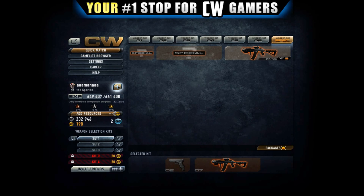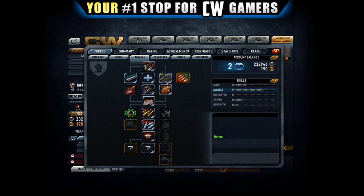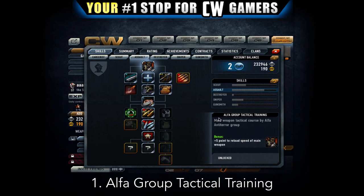First things first, we're going to go to the skills tab and click on that button. We're going to start with this career and skip all the way to the assault category. The first skill I'm going to show you guys is called the Alpha Group Tactical Training, and I definitely recommend you start with this.